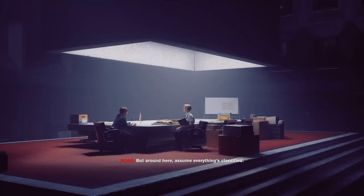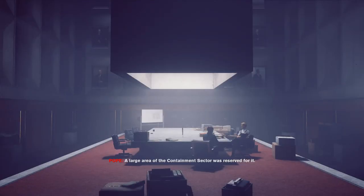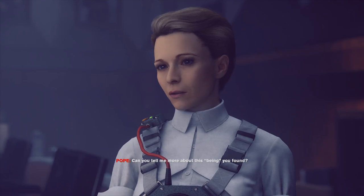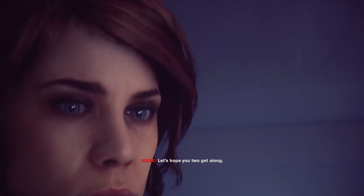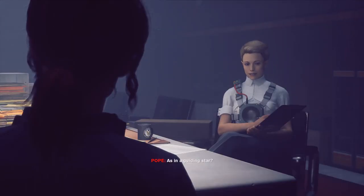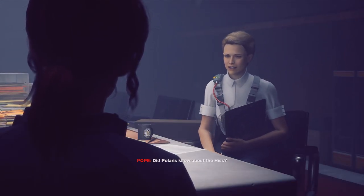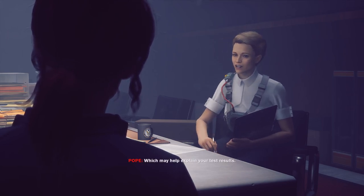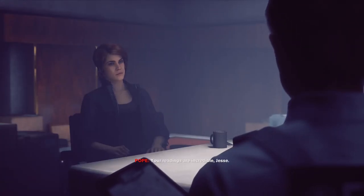I've never heard of it. But around here I assume everything's classified. You know, I looked into the Ordinary AWE case files after you mentioned it. Trench and Darling were both involved. A large area of the containment sector was reserved for it. The case hasn't been active for a long time. I have no idea if anything's still there. Can you tell me more about this being you found? Let's hope you two get along. She's been with me ever since Ordinary. In my head. She led me to you. Your readings are incredible, Jessie.